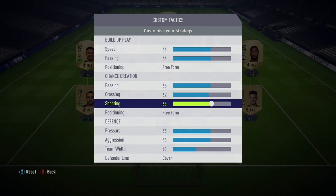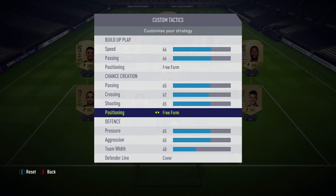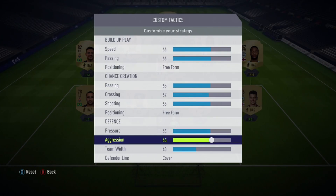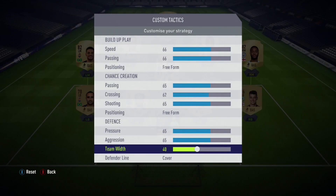Shooting at 65 - you want your players getting into positions to take shots. The goalkeeper's completely broken at the moment, so putting your shooting up higher creates that. Free form positioning because you want them kind of moving about - you don't want them static. With the defence, I like the pressure and aggression both being high because, although I tend to drop off and try to intercept passes, with this it creates a nice balance where you can step out and quickly get into them if you need to, or you can drop off as well because it doesn't fly you in all the time.